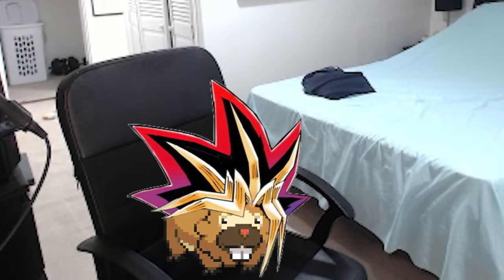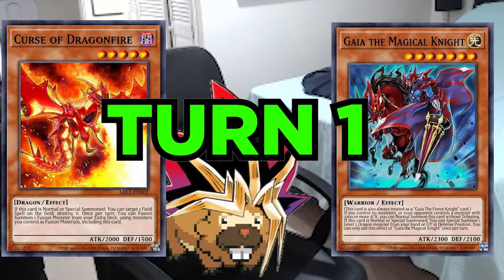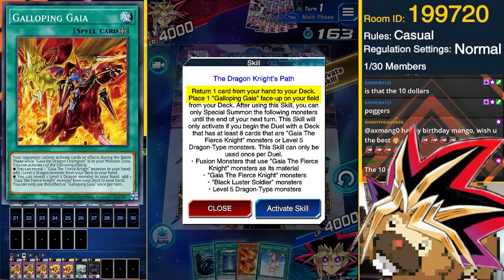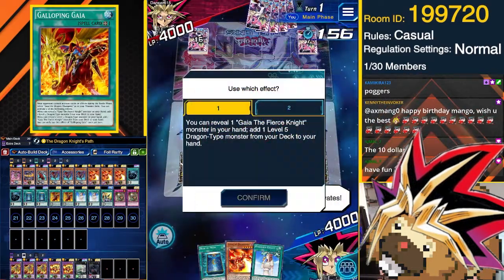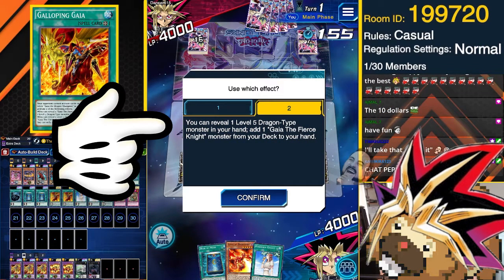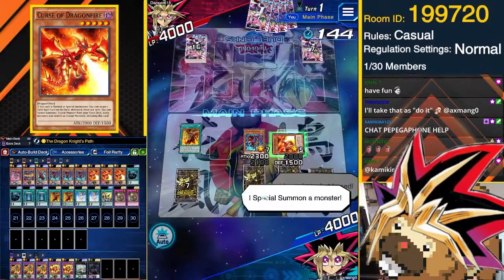The strategy essentially lives and dies by having both Gaia the Magical Knight and Curse of Dragonfire in hand turn one. However, the new skill circumvents this, making it more consistent. The Dragon Knight's Path allows you to return one card from your hand to the deck to play the new field spell, Galloping Gaia, onto the field straight from your deck. Galloping Gaia lets you reveal a Gaia the Fierce Knight monster to add a level 5 dragon monster from your deck to your hand, or reveal a level 5 dragon monster to add a Gaia the Fierce Knight monster. So essentially, if you have either Gaia the Magical Knight or Curse of Dragonfire in hand turn one, you have combo.